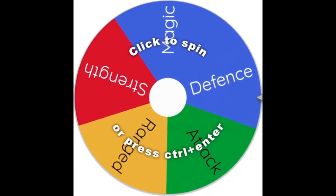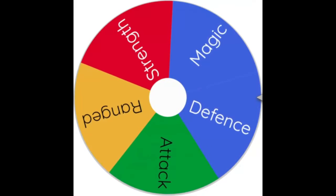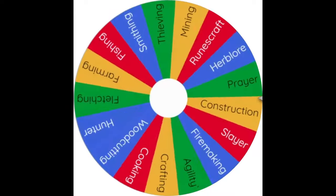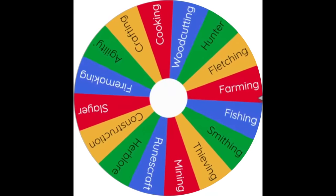With those rules out of the way, let's get right into it. First, let's spin on the combat style wheel — Defense. I can work with that. And for skills, first: Prayer. And the other one? Farming. I can work with that too.